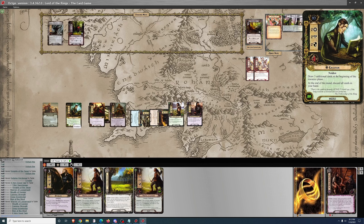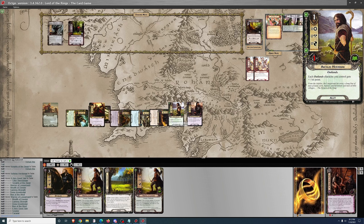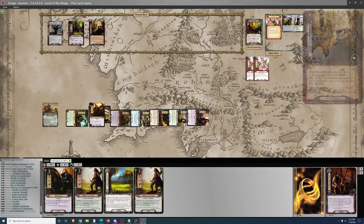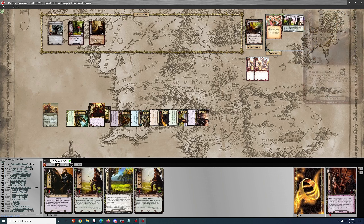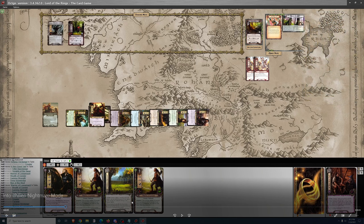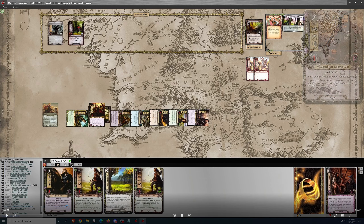Kelador is in the staging area and is committed to the quest every round. He takes damage if we lose characters, and also if you quest unsuccessfully, he takes damage.